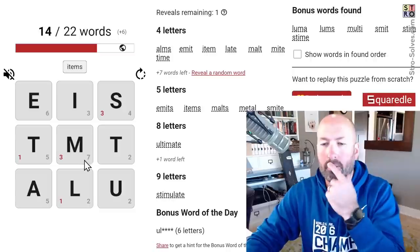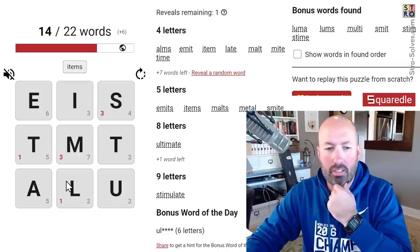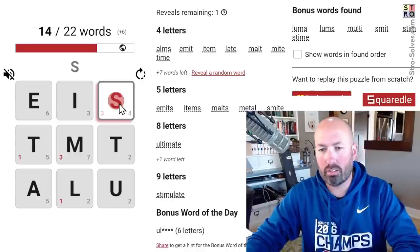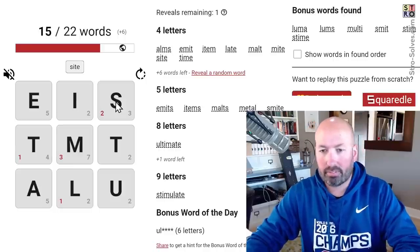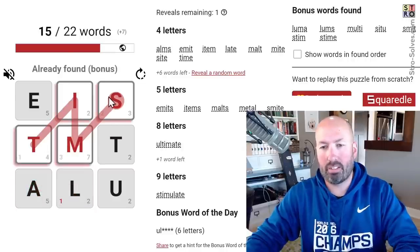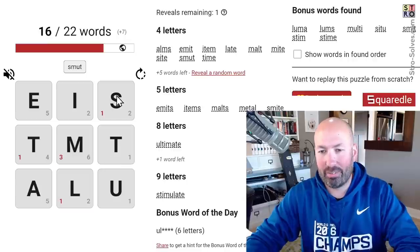We've got eight words left. Three start with S, three start with M, one T, one L. We've got all the five-letter words, so the rest are fours except for one eight-letter word. I'm gonna focus on fours, I think. We've got three words that — at least two of the three that start with S have to be four-letter words. Did we do sight? No, we didn't do sight. We did smite and we didn't do sight. Situ — you can be in situ, that's a bonus word. Smite — there we go, okay, that's a good one.